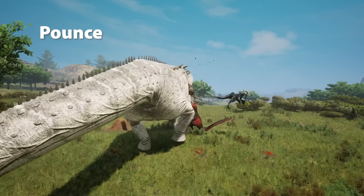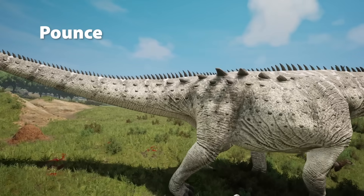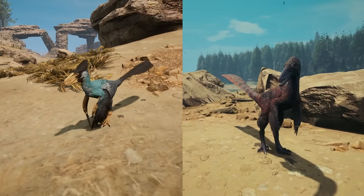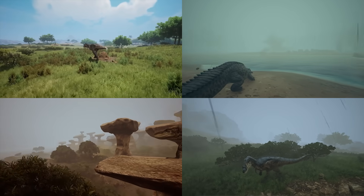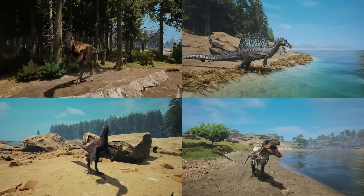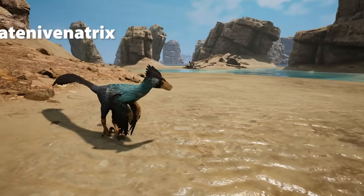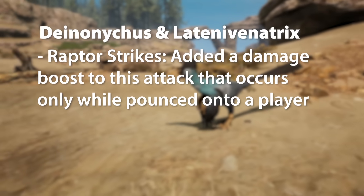It's now time to talk about the dinosaur updates, and this is where the video gets very long. We're going to start with Deinonychus and Latina Venetrix. Almost every single dinosaur has been updated. With Raptor Strikes, they've added a damage boost to this attack that occurs only while pounced onto a player.